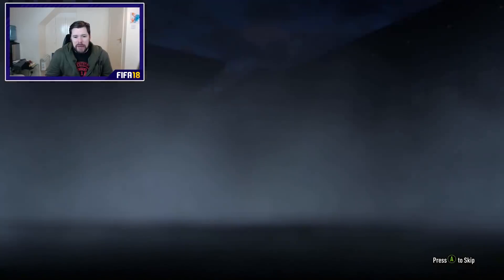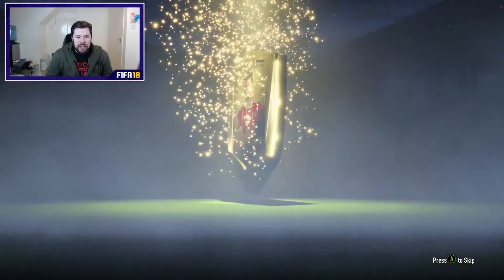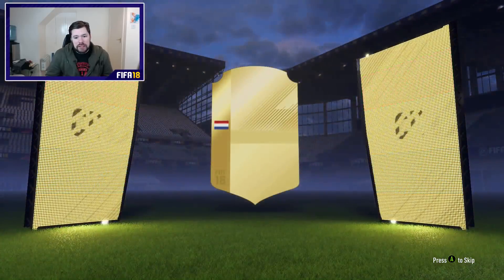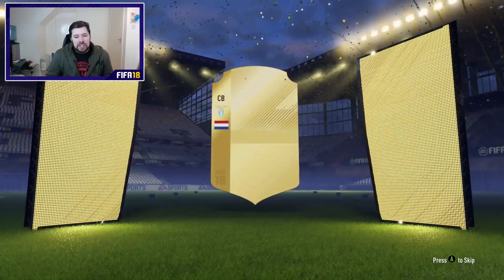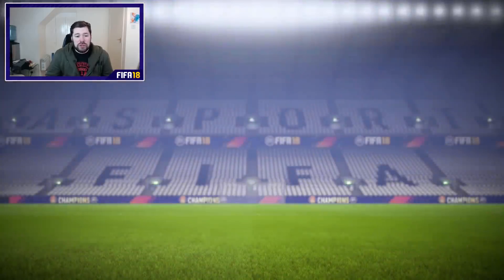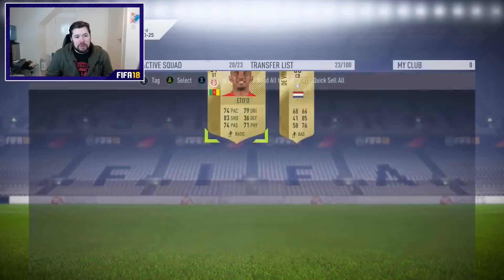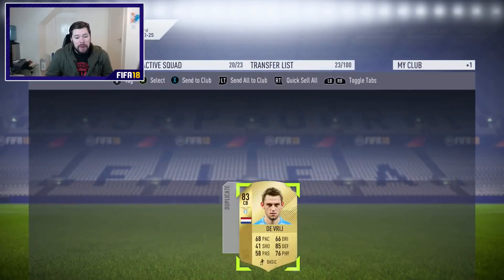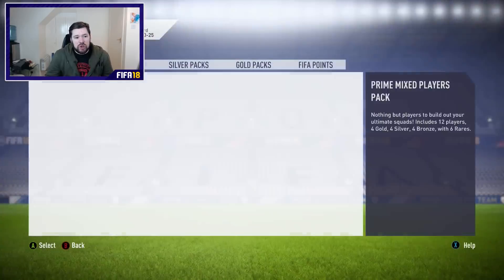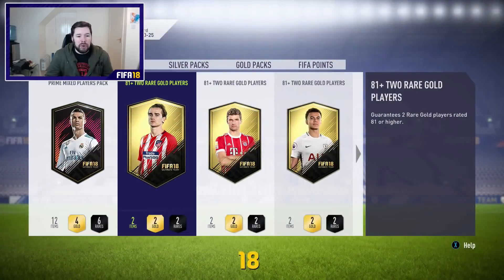We move on to our next two rare gold players pack. EA, come on, grace us again with that shine — there it is. So we've got another 83 rated or higher. Dutch centre back — De Vrij. Not the best, but an 83 rated player we didn't have to buy that we can store back in the club. Samuel Eto'o as well, and the three rated card is also tradable — absolute bonus.